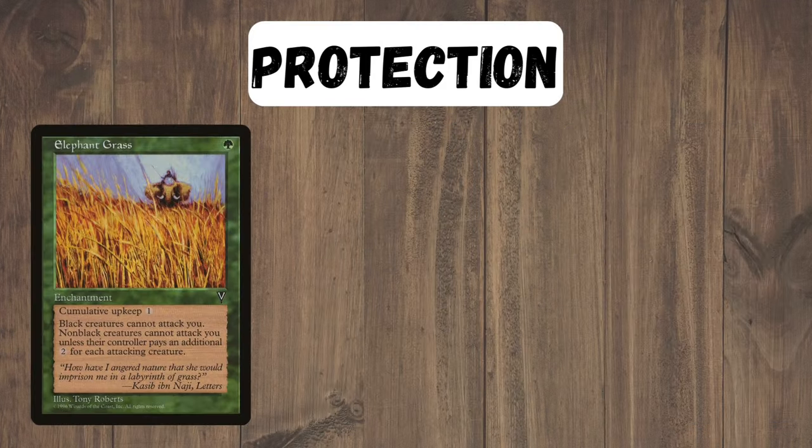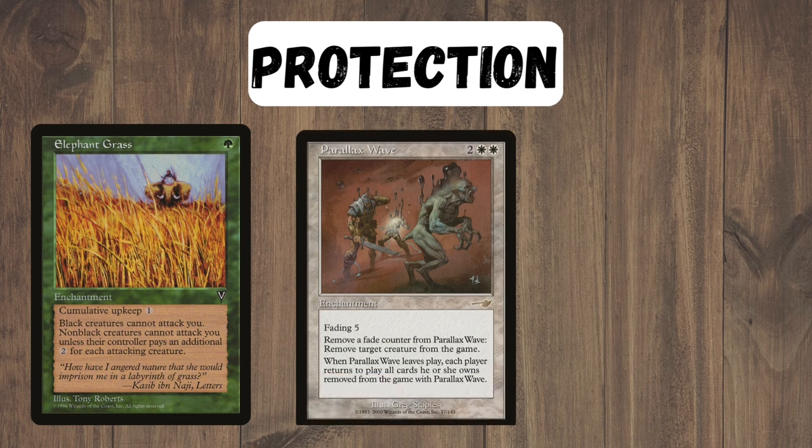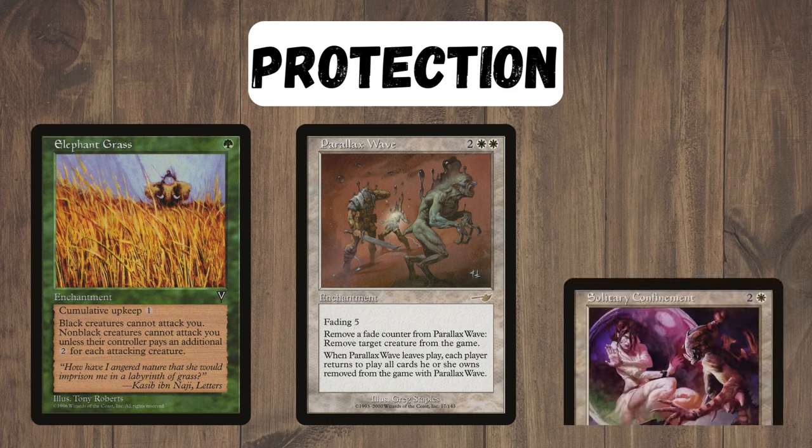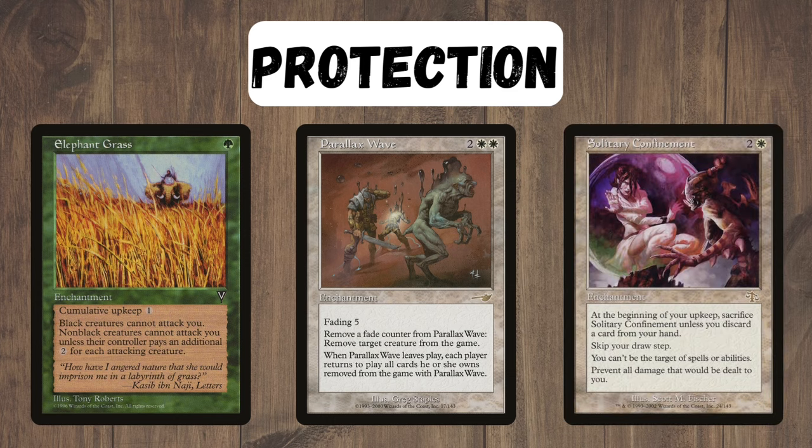For protection we have Elephant Grass, which completely stops black creatures and makes other creatures pay mana if they want to attack us. We also have Parallax Wave, which can fade out creatures for a turn or two, as well as comboing with Seal of Cleansing — more on that later — and we're playing Solitary Confinement.